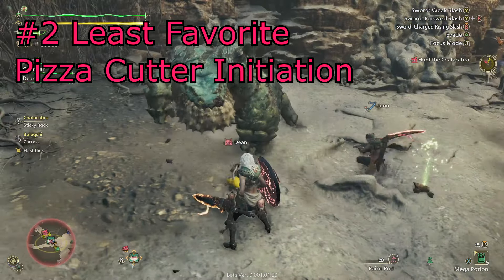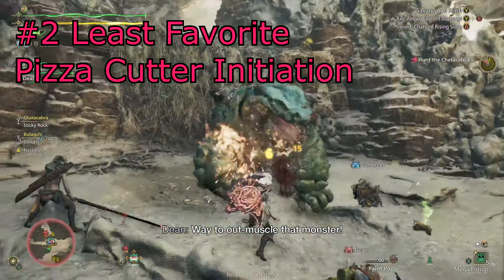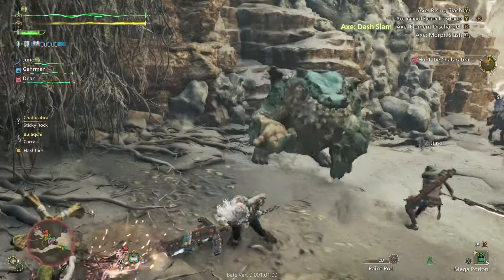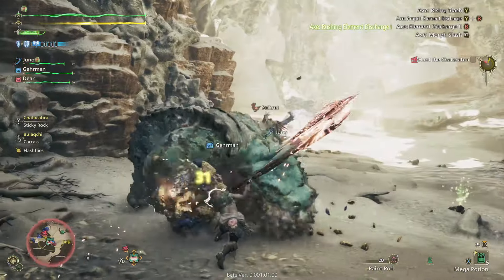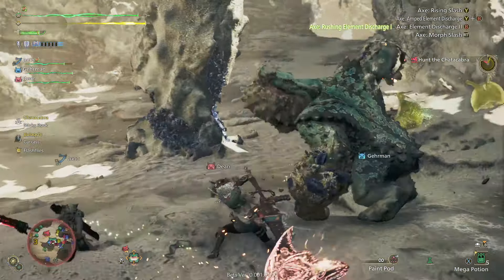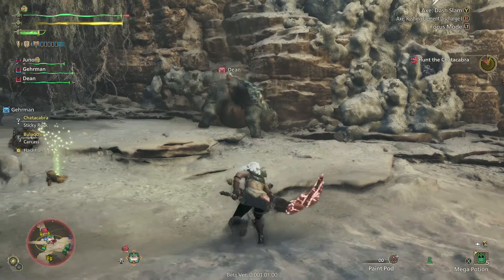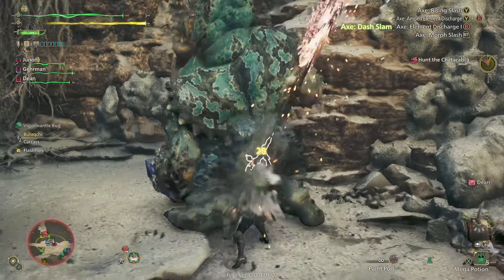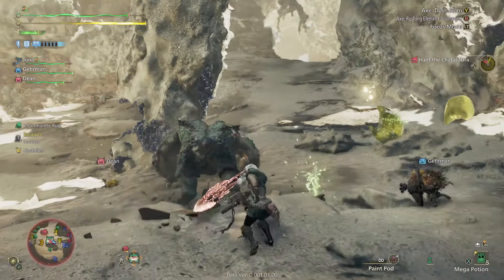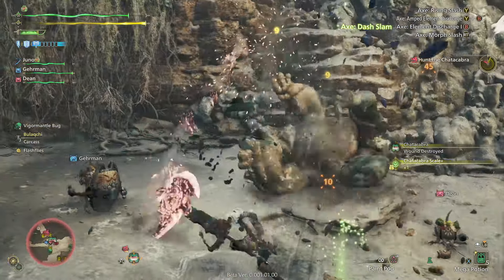My second least favorite is probably the change to charge blade. You can no longer go into savage axe slash pizza cutter mode by pressing left trigger during a super amped elemental discharge, which is a bummer because I love savage axe — it's the coolest thing that's ever happened to charge blade. The only ways to go into it now are a focus mode finisher or a perfect guard. The changes to savage axe, like lasting longer and the hit-stun pizza cutter effect by holding Y, are really cool and make up for it, but I'm still a little bummed.